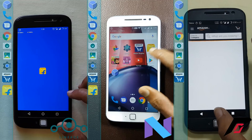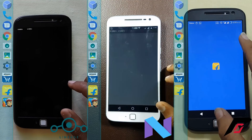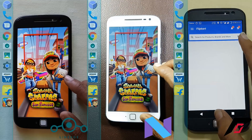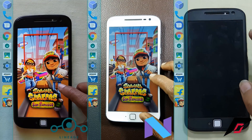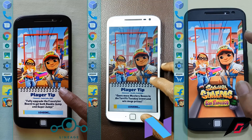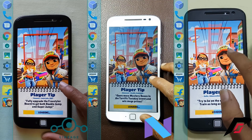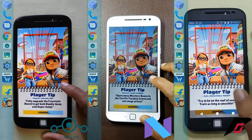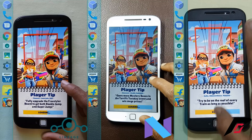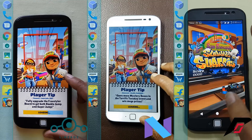The stock ROM had a bit of a lead and now it is the Lineage OS which is ahead. Coming to the game, we see that the Lineage OS has started first, followed by stock ROM, and now the Resurrection Remix ROM has started the game — that is Temple Run 2.